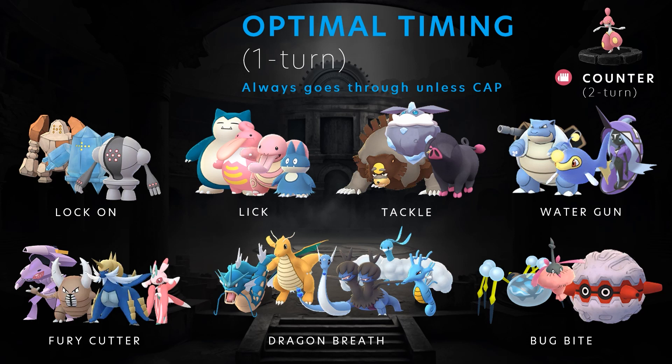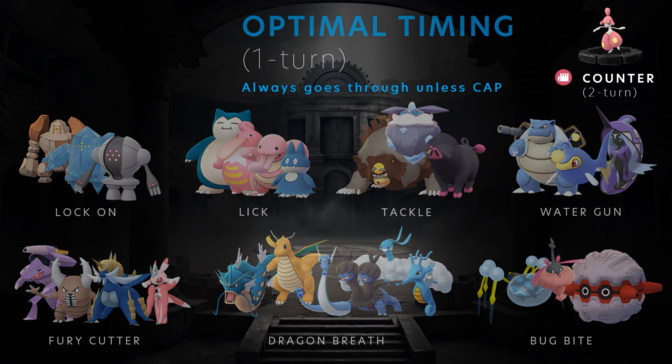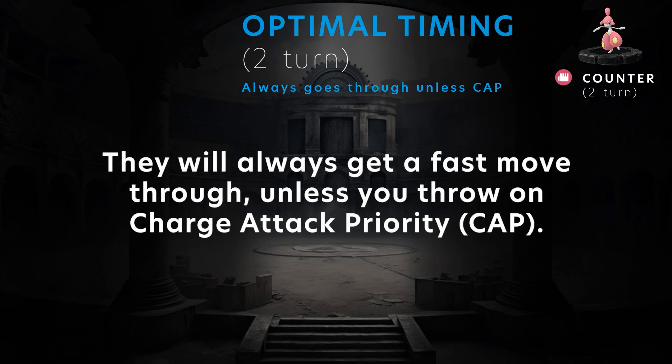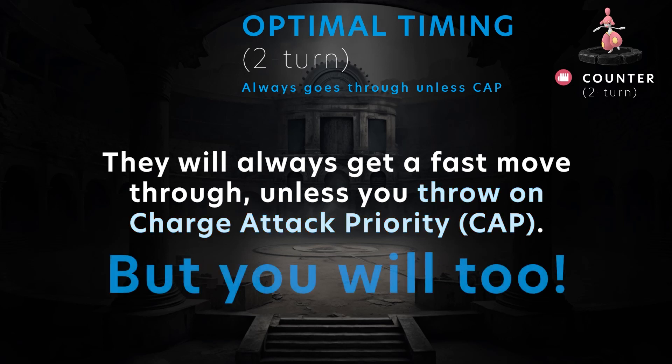Against a one-turn Fast Attack, the only time you prevent them from getting an extra Fast Move through is at Charge Attack Priority events. For two-turn attacks — and Counter is also a two-turn attack — unless you are aligned and throwing on Charge Attack Priority, they're always going to get an attack through. On the plus side, you're also going to get an attack through every time they throw a Charge Attack.